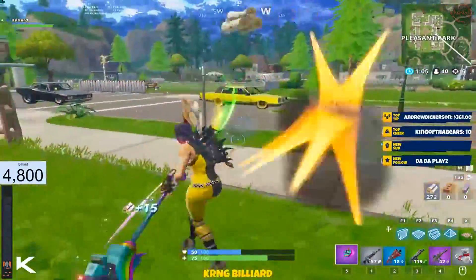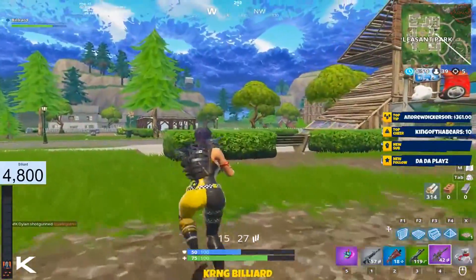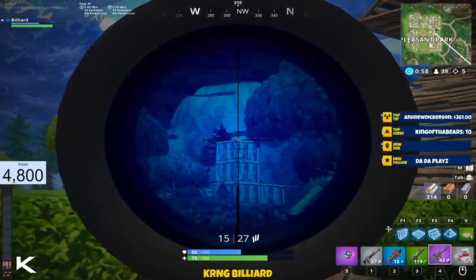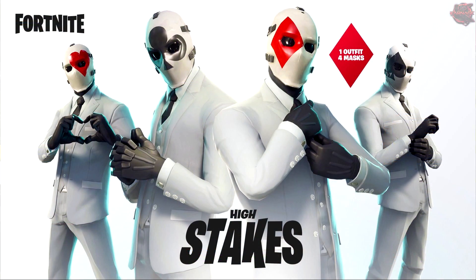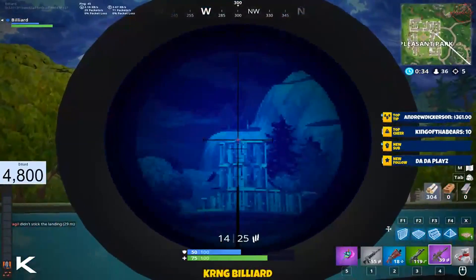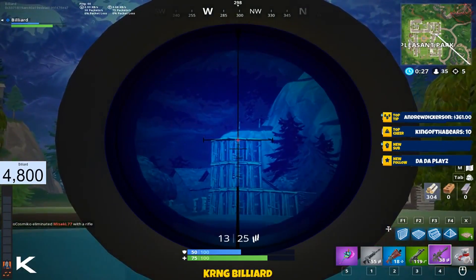Let's start with the skin, because I think that's what people are most hyped about. The Wildcard outfit will be customizable, kind of like the Ragnarok and some other skins in the past that have tiers — you have to level them up. It's not that big of a deal just because it's only the mask; you don't really get to see the mask yourself. It's just different cards you can change the mask to. I think the heart and maybe the diamond are okay, but they all look kind of the same. It's kind of cool, and I like the fact that Epic continues to push forward with more and more customizable skins.